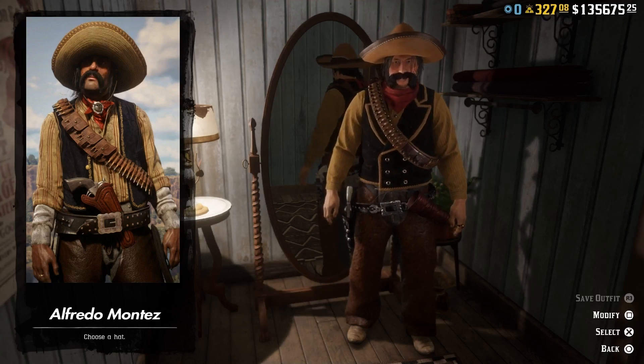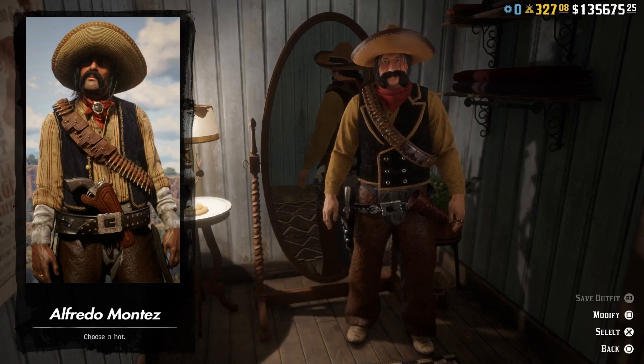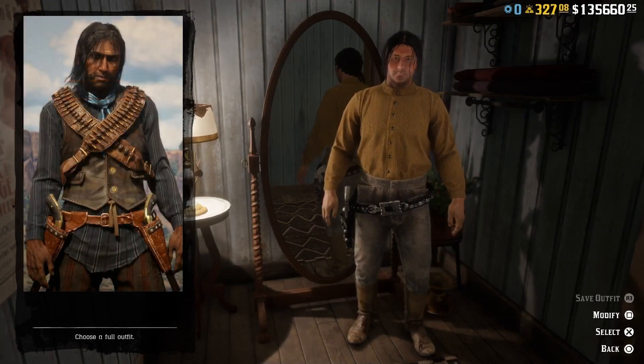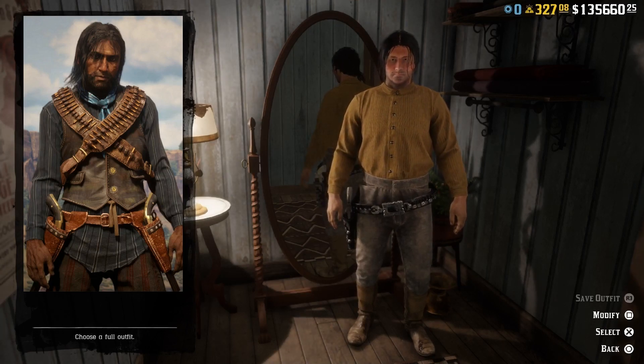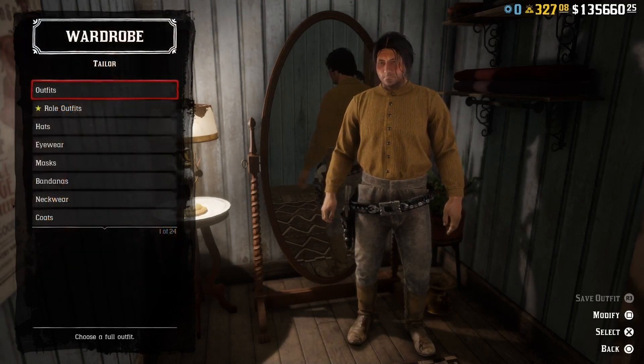Since we're doing De Lobo gang outfits in this video, I think we need to do Alfredo Montez's brother's outfit as well — Mr. Jorge Montez. This is what he looks like, and you can hunt down Jorge Montez in the mission 'Where Your Morals Lead You.'